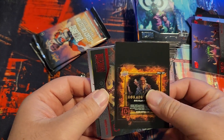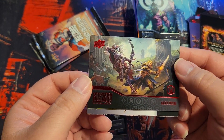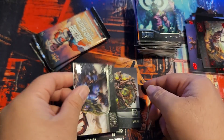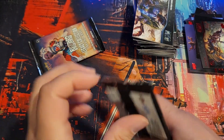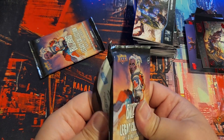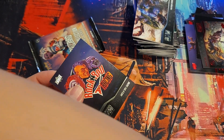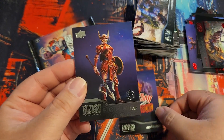Another Deckard Caine in red. I wish there were more parallels in here — I thought we'd at least get silver maybe, but there's no silver, no spectral. It's kind of odd. I thought there'd be more. Rock and Roll Racing — I haven't gotten this one yet either.